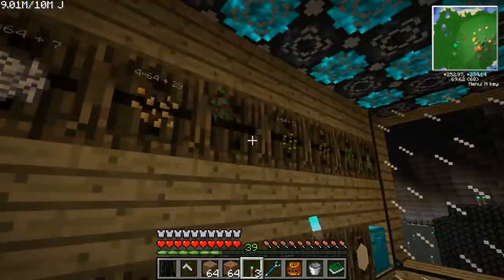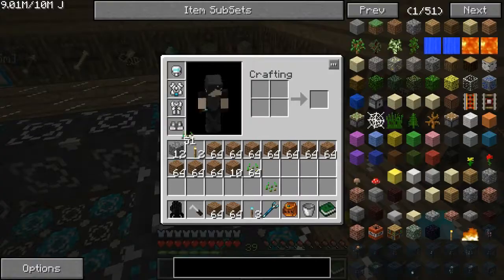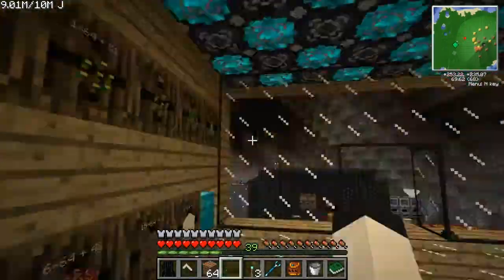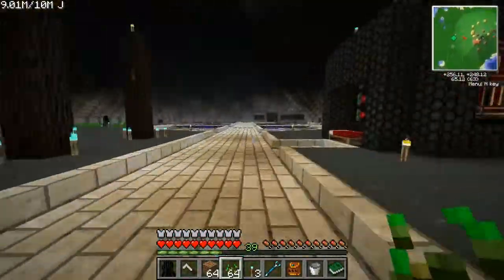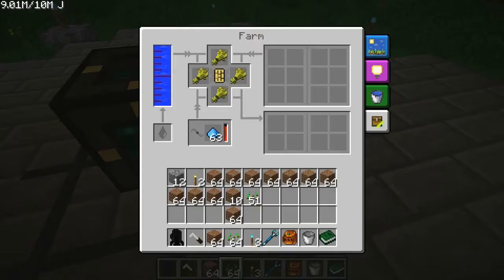And then seeds. Now I want to make sure I have an extra seed in here — the easiest way I can think of is just throw the other ones on the ground while I put one in there. Okay, so you get — I think it's 72 plots of land with one of these.